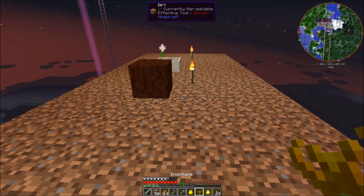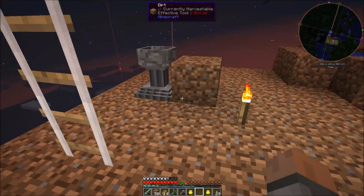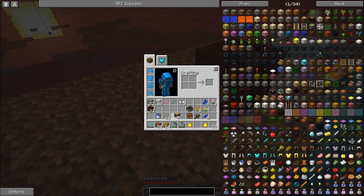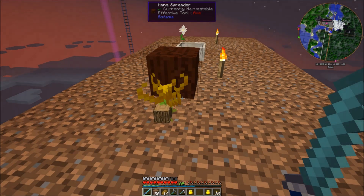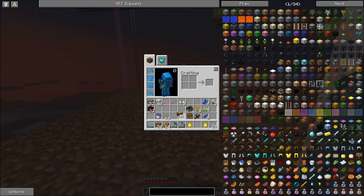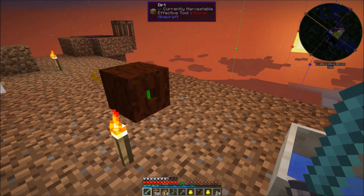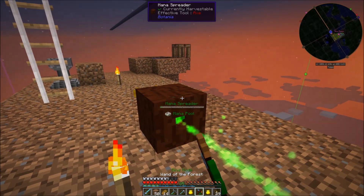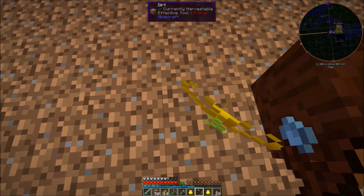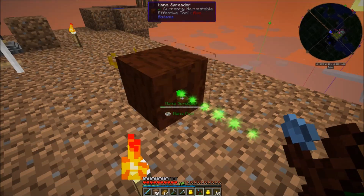This endoflame I'm going to put near the mana spreader. I'll just throw wood at it — I think wood will work. Yeah, it is working, it's sending mana. This is basically a furnace — anything that a furnace consumes as fuel, the endoflame will consume as fuel and convert it into mana.